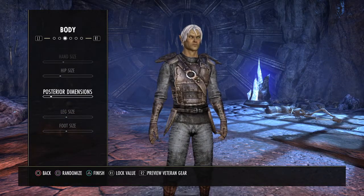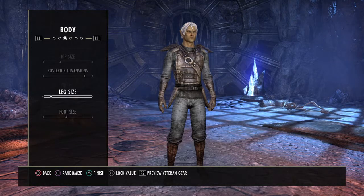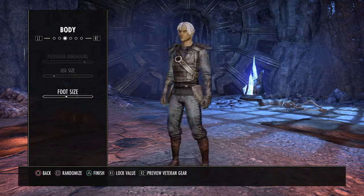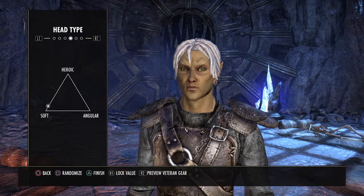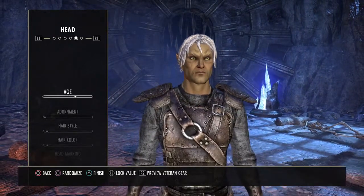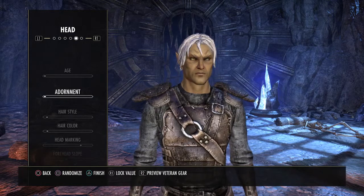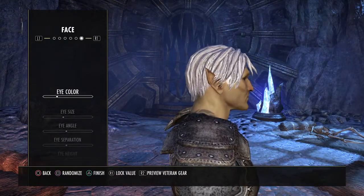I don't really care about the hip size. We don't want our legs to be too big — want them to match the body size. Feet — can't really get a good view of them. For head type, I like that one — think it's pretty cool. I also like that little marking he has on his face. You know what, I think his head looks fine just the way it is. He looks pretty badass already so I'm just going to skip all this. I don't want any beard, and I'm fine with the white hair and hairstyle.